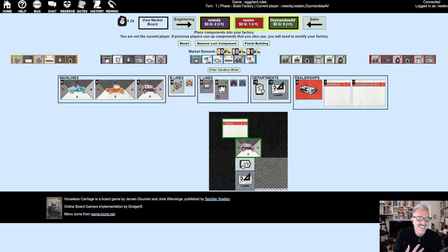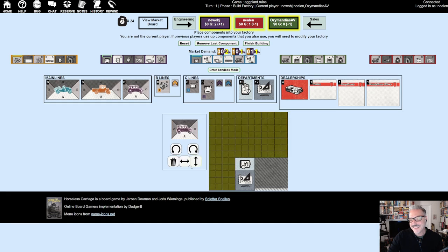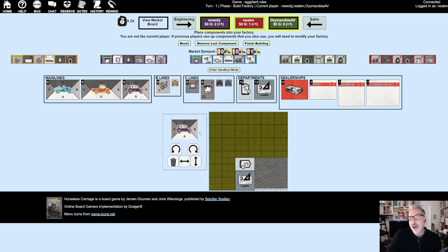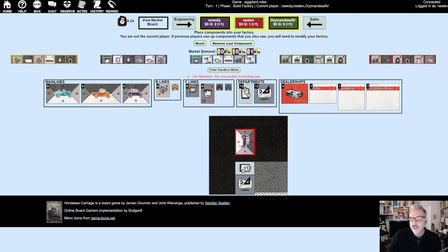I really wish there were a Galaxy Trucker-like phase where you send your car out and watch it fall apart. So what's my strategy? Going wild probably isn't good. A quick question: if you just place a car at a dealership, can you sell this turn? Yes — but only if Ozzy doesn't take both zero-zero cars first. Since Ozzy has two assembly capacity and will sell both, Brian and I with one assembly capacity each won't be able to.